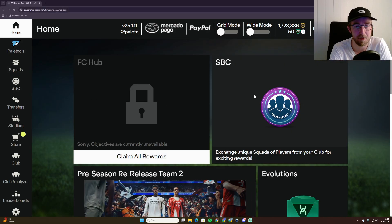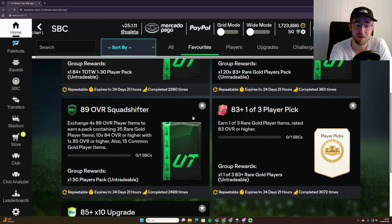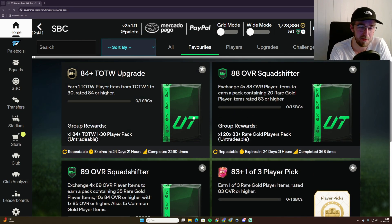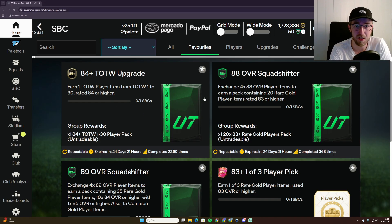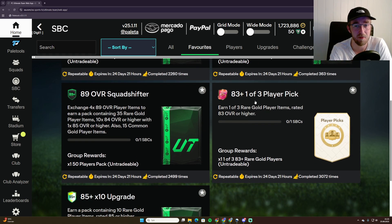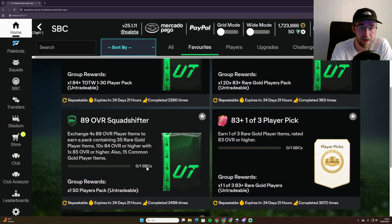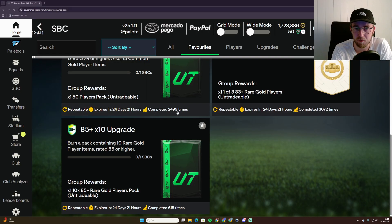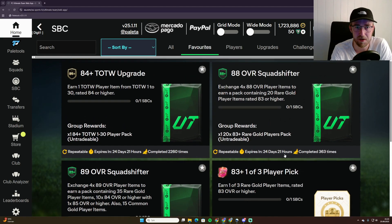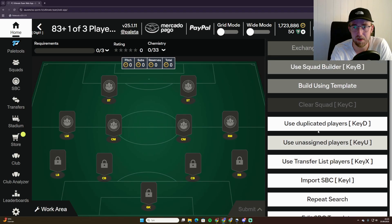When you've opened Pale Tools, go into SPCs. On FC25 at the moment there are just five SPCs — maybe four — you need in my opinion. That's the 84 Team of the Week upgrade, the 88 Squad Shifter, the 89 Squad Shifter, the 83 one-of-three player pick, and the 85 times 10 upgrade. You can also check how many times you've completed the different SPCs with Pale Tools at the bottom.